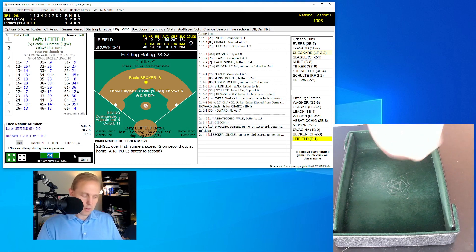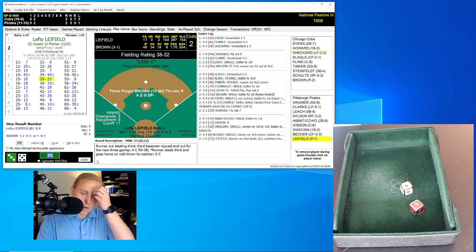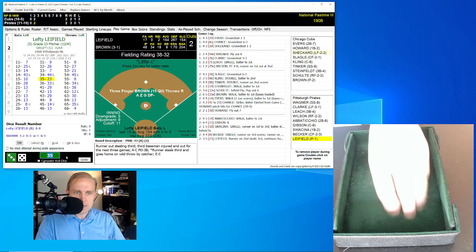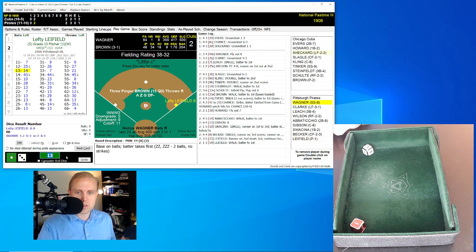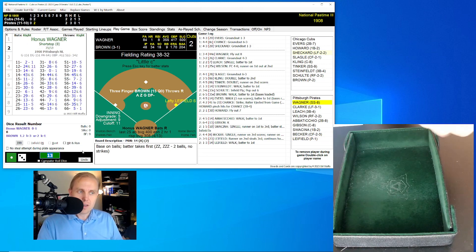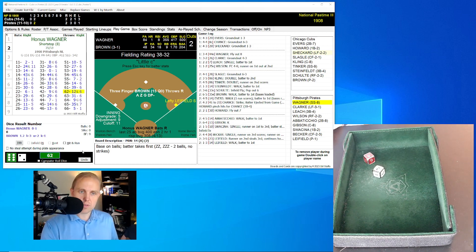Here is Lefty Liefeld, runner in scoring position. Rolls a 35 for a 23 — that's a stolen base as Becker steals third, then goes home on a wild throw by Kling the catcher. And that ties the ball game — of all ways to tie it up! Liefeld's still up, rolls a 13 for a 14 and walks. Here's Honus Wagner — both pitchers struggling, two walks for Brown and three by Liefeld.